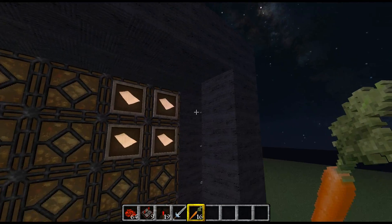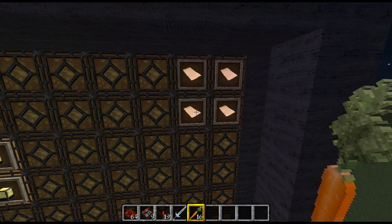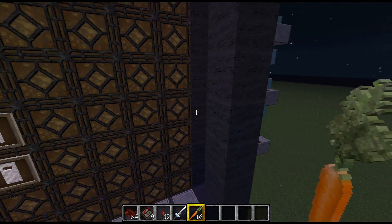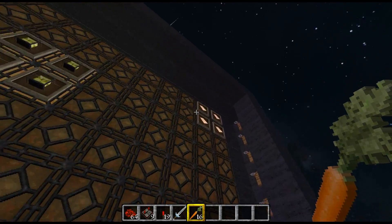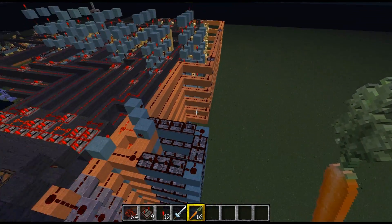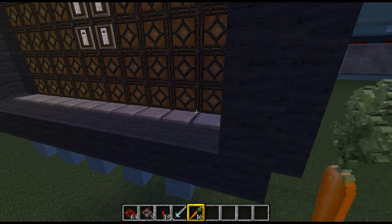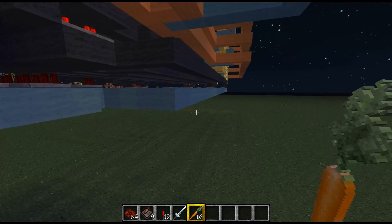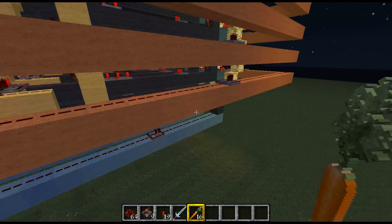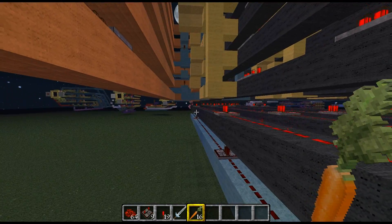So basically I have a lot of tripwires connected here. When I go in here and slide all the way down, I'm activating all these tripwires, which sends a signal down these orange wool lanes. When I land at the bottom, I'm stepping on these pressure pads, and that sends a signal all the way down here, which inverts the signal on this bottom black wool lane, which just goes down to the display.